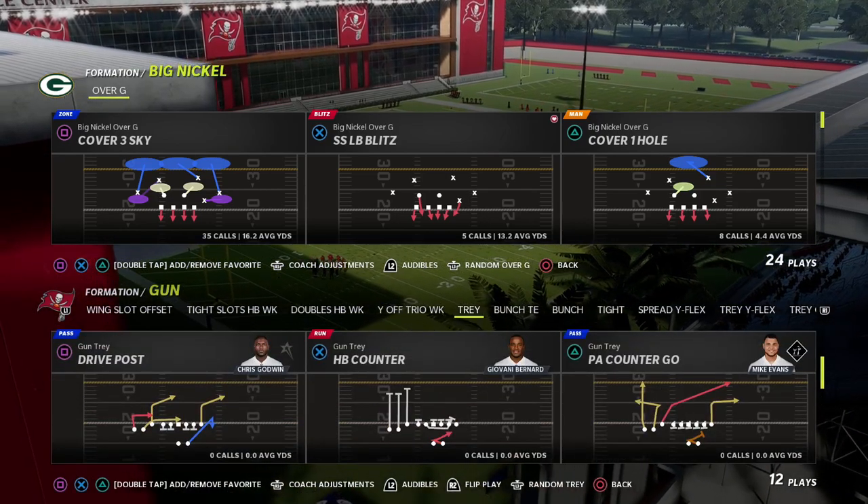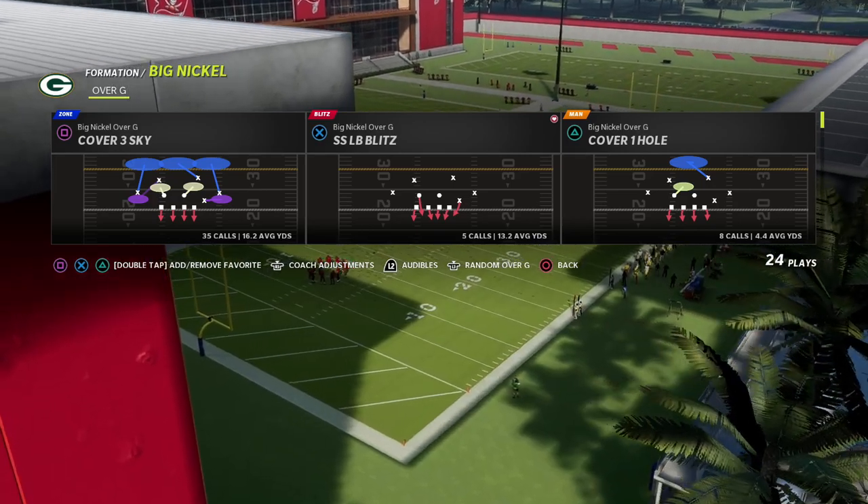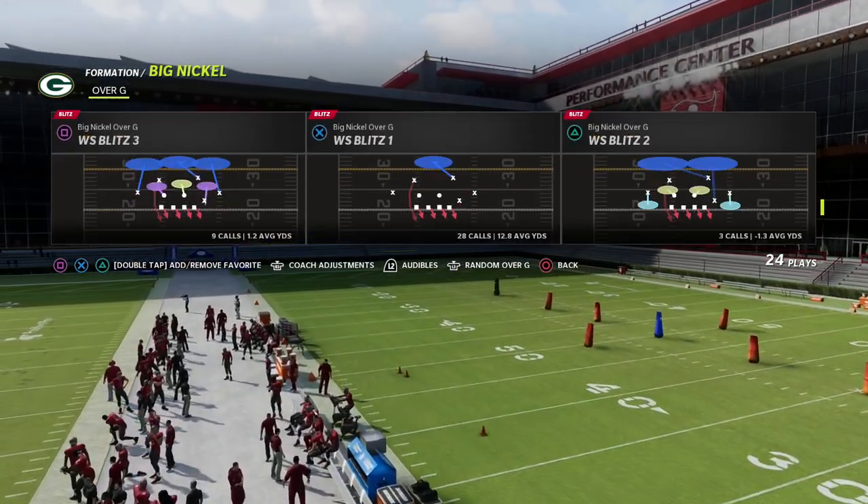Today I wanted to talk about PA Counter Go and how to get pressure against it. I think it's one of the best blocking plays in Madden, and I'm going to show you why — and then we're going to show you what to do about it.